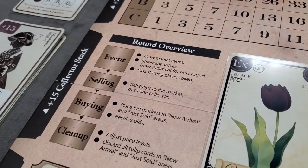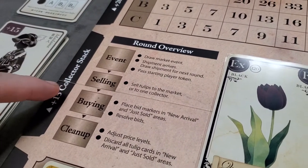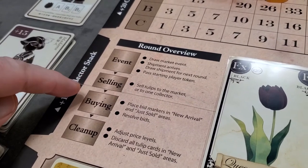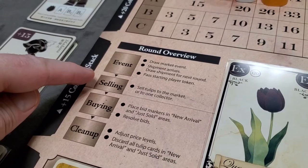Each round has four phases: the event phase, selling, buying, and cleanup. To start the game in round one, you jump straight to the buying phase — event and selling are skipped in round one.